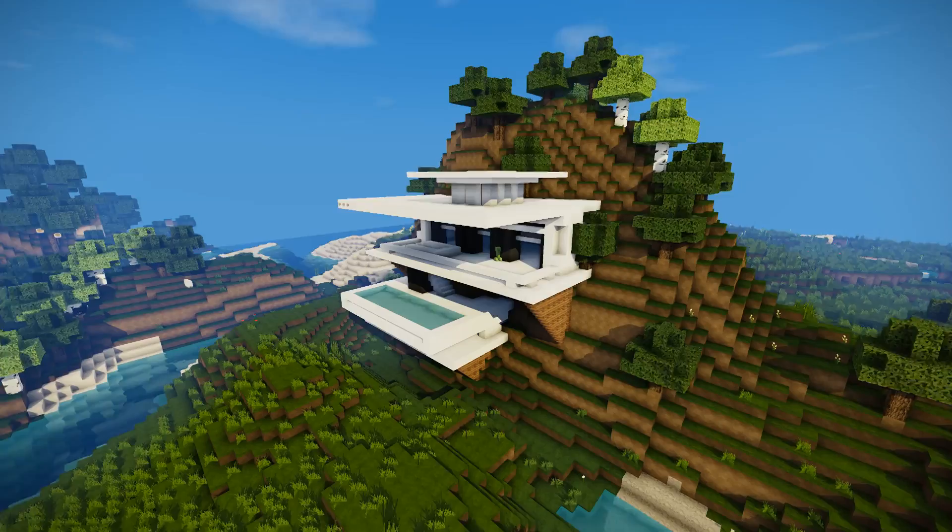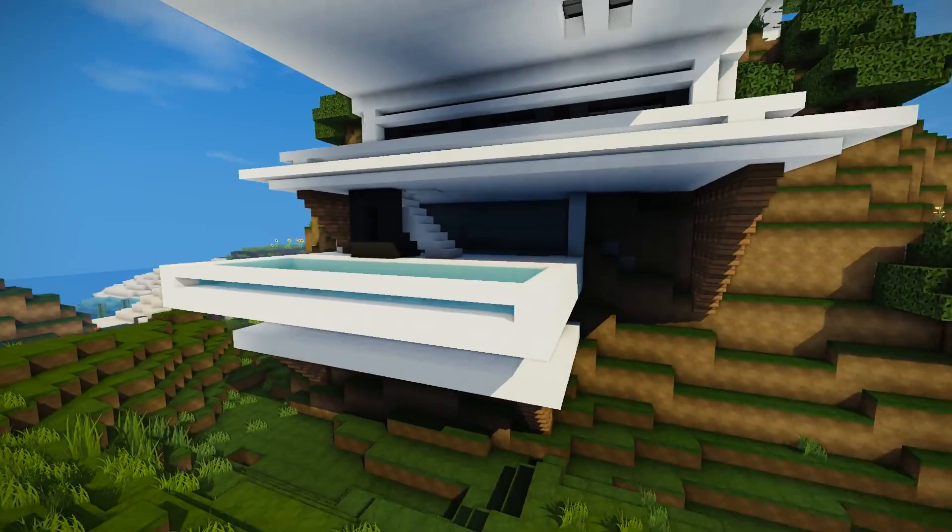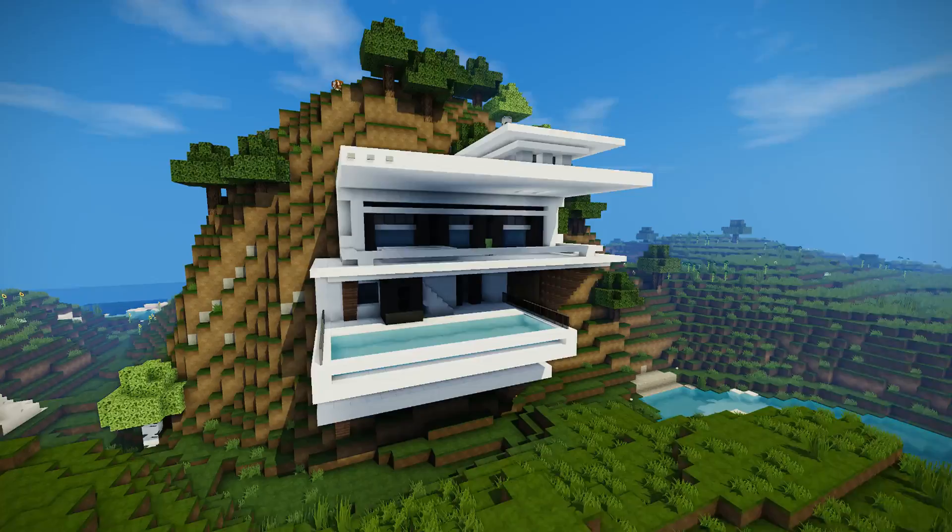Now at the side here I'm building another back area. And as you can see I'm just putting a stage wall up there with the black wool and the trim going around of the black stained glass.